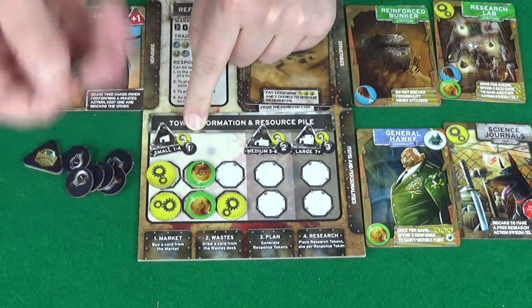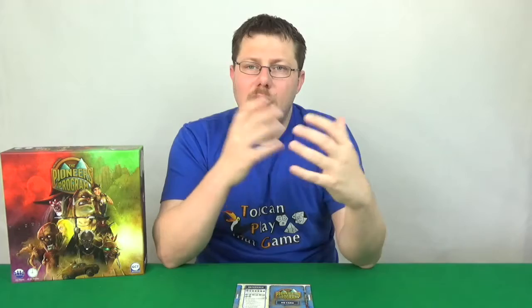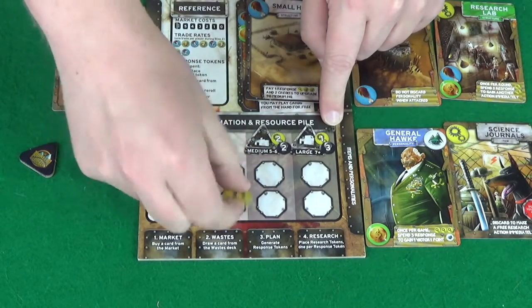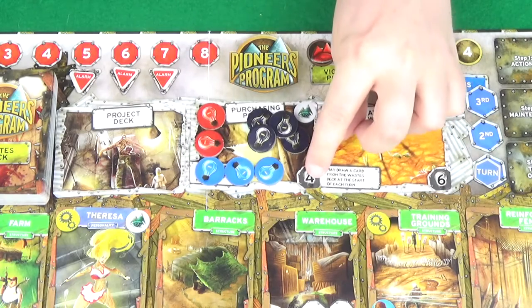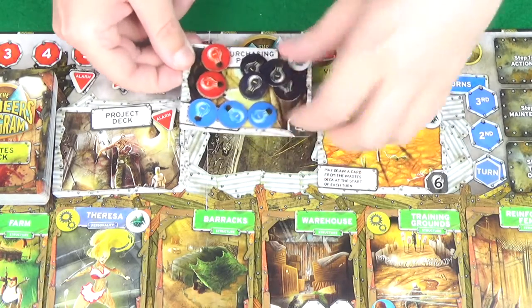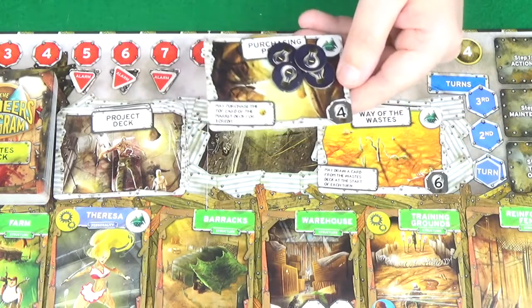The fourth option is to research. The amount of research you can perform is dependent on your town size — a small town can do one point, a medium town can do two, and a large town can do three points of research. However, every point of research you wish to do you'll need to pay a response token for. For each point of research you do, you place a token onto a research card. If the number of your tokens equals the research level of the card, you gain that card. Other players' tokens are not included in that calculation, and when you take the card all tokens on it are returned to their respective players.